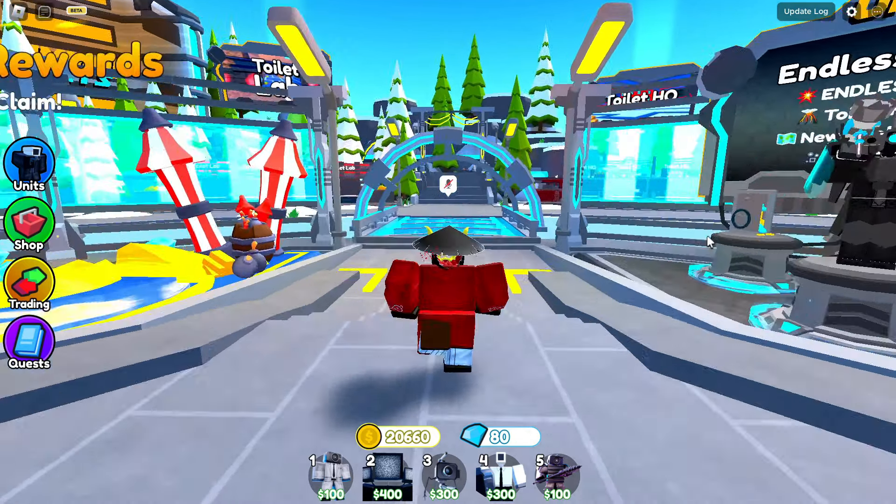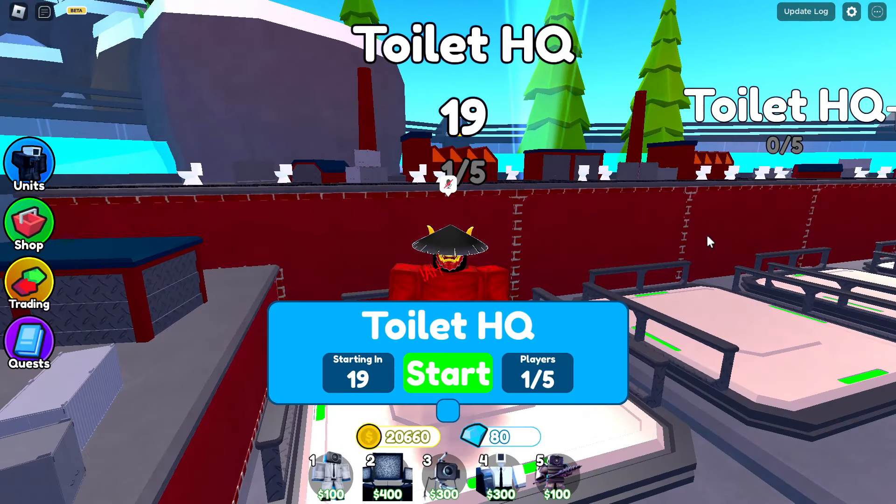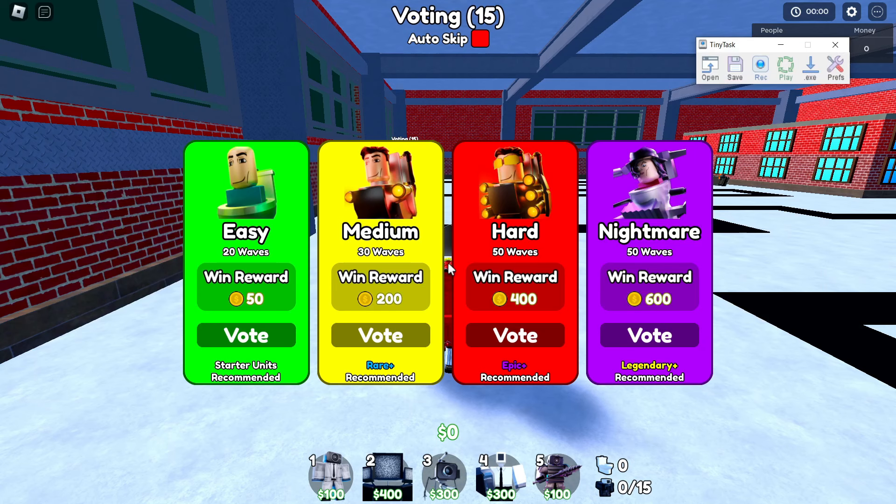The best map for AFK farming is Toilet HQ. After entering the map, open TinyTask and wait until there are 5 seconds left.